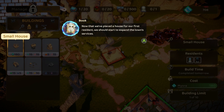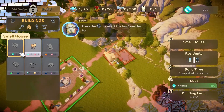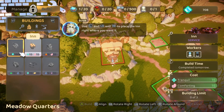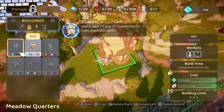Now that we've placed a house for our first resident, we should start to expand the town's services. Why not start with an inn that will provide future new arrivals with somewhere cozy to stay while they wait for a house? Do you think the inn should be at the top of the hill? Up here? Yeah. Sure. What I could do is potentially rotate it this way, but there wouldn't be enough room for a house, I don't think.